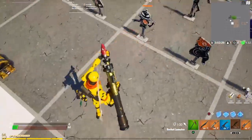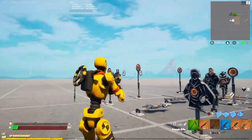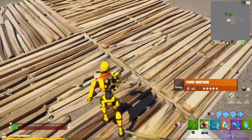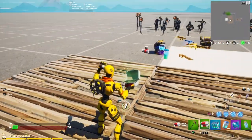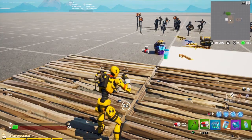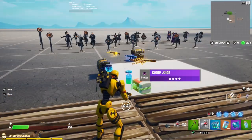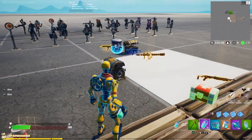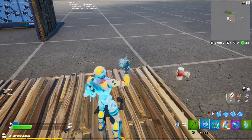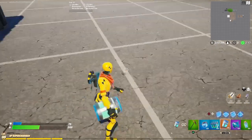We have Midas's Revenge. I thought it was going to go better, but these aren't really gold. Let's do some shield and heals. Medkit. Medkit. Slurp juice. Big shield. Mini shield. Sleigh fish. Bandages.